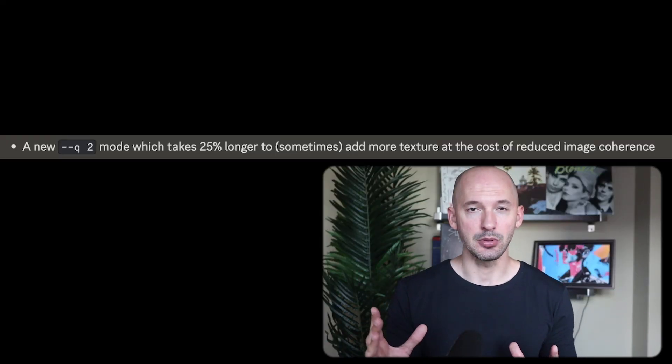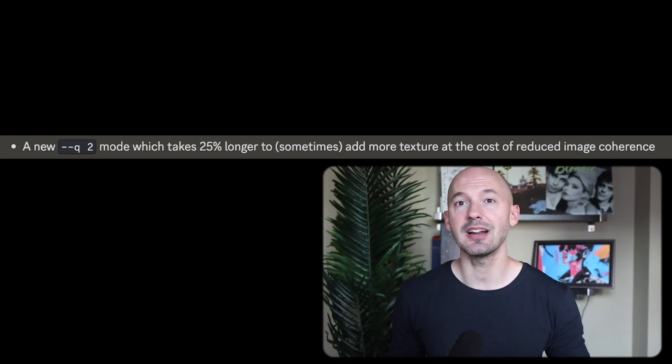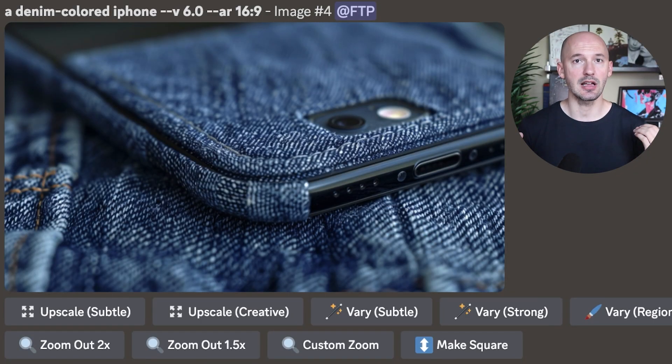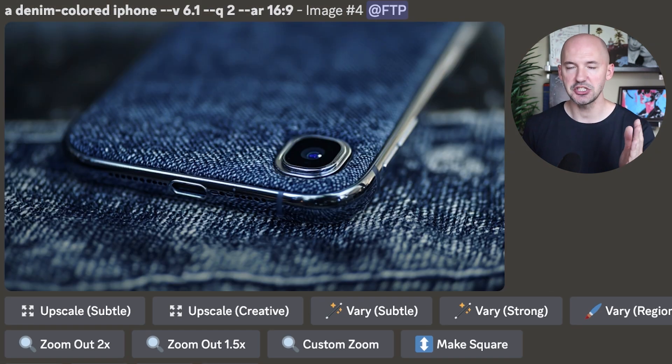There are a few more things you should know about, like the addition of the quality parameter. You can include dash dash q and a value of 2 at the end of your prompt — and it's a bit of a gamble. It could take around 25% longer to generate, while also perhaps adding more texture at the cost of reduced image coherence. The quality parameter isn't exactly precise. Here's a denim-colored iPhone in version 6, which looks decent enough. Same prompt in version 6.1 maybe looks a little better, and with quality 2 added — is this noticeable enough for you to use? I really don't know, but keep it in mind, it might come in handy.